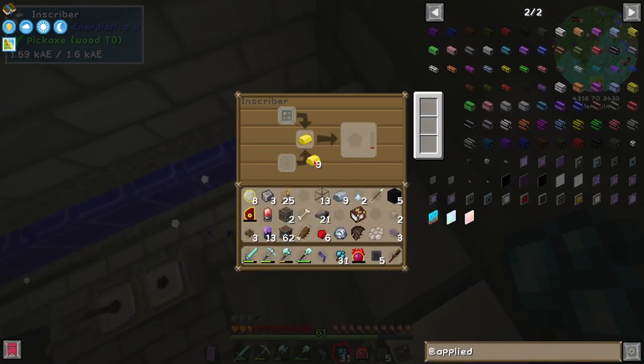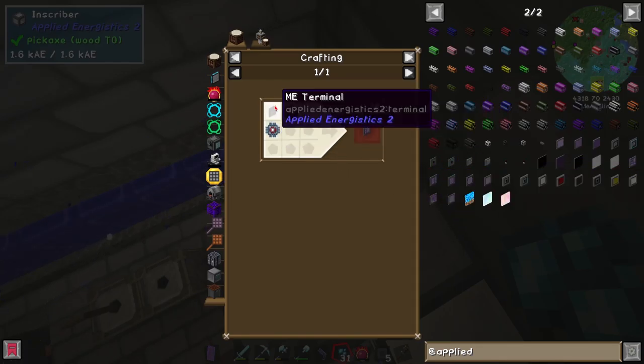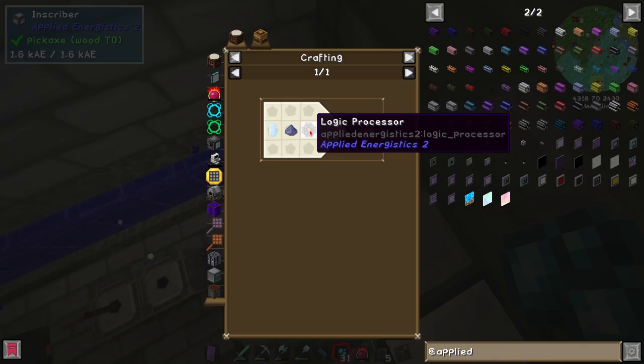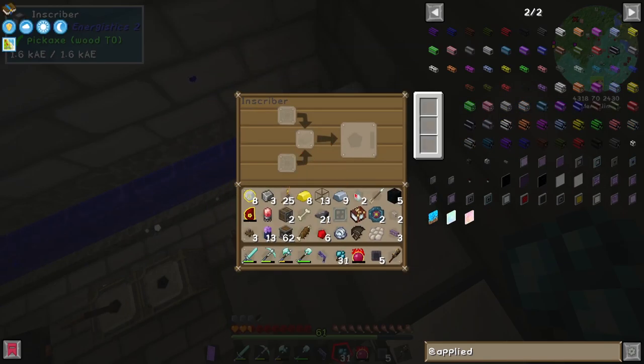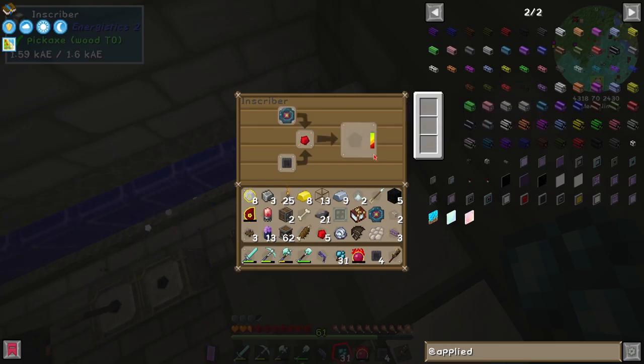So if I grab two printed logic circuits, I can then make... That's not what I want. I want that, which means I need that. I found our torches. You found our torches? Yeah, and three stacks of diamonds. Oh, did you finally check in that chest? Yeah, I finally checked in one of the mini chests. So this should craft me a just basic, not printed logic circuit, but an actual logic processor.